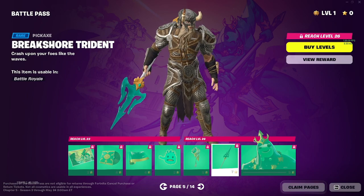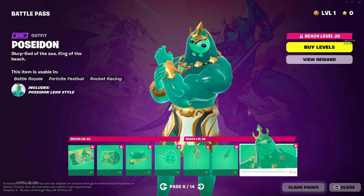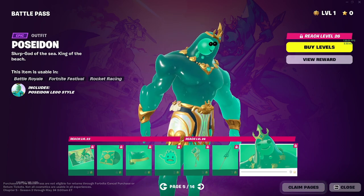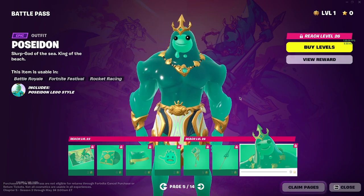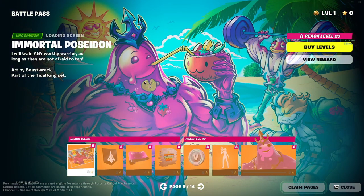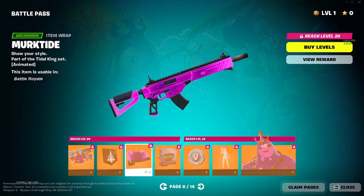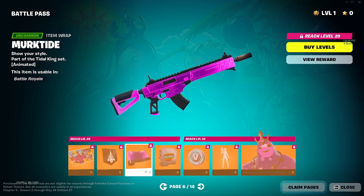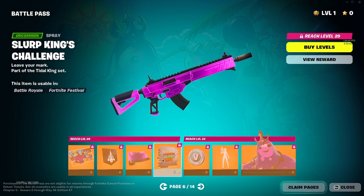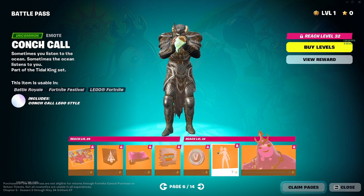Aquaman wouldn't use this. Now this is a little scary — this is something I'd use for sure. I don't even know what's going on. I thought he was a hermit crab. Let's see more of Poseidon — you got the buff fish, the swole cat — pretty decent skin. You got — I don't even know what you want to call it — Murktide I guess. You got the Slurp King's Challenge, more V-bucks, the Conch Call.